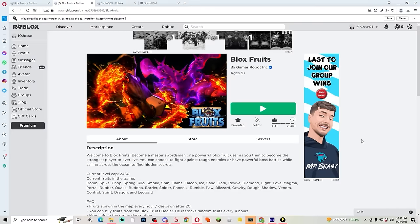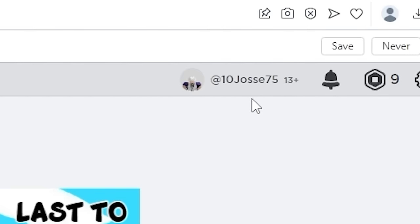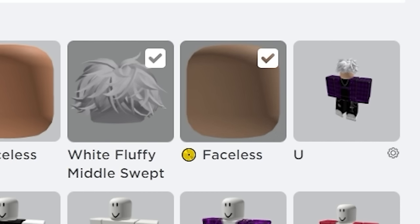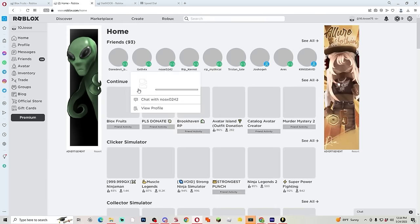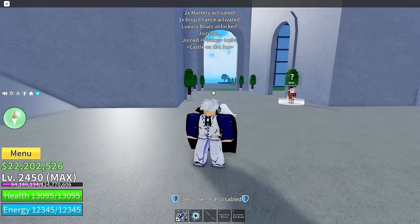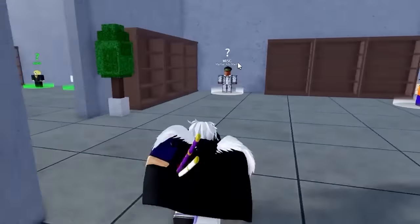We're logged into the next subscriber's account — his name is ten jose seven, he has nine Robux. He's got the vampire face, a true vamp. He also has the Slack game merch. He's in the third sea — this is a good sign. He can summon Sea Beasts and has 10.4 million bounty.